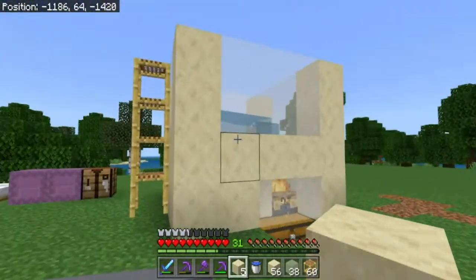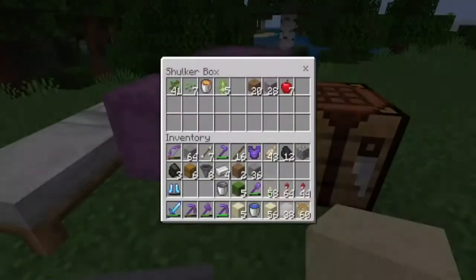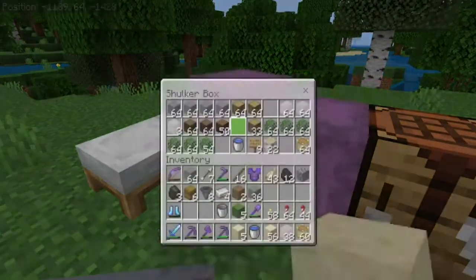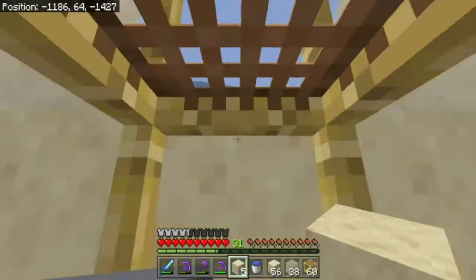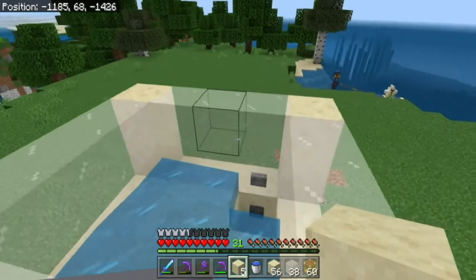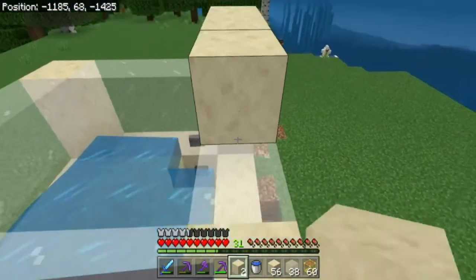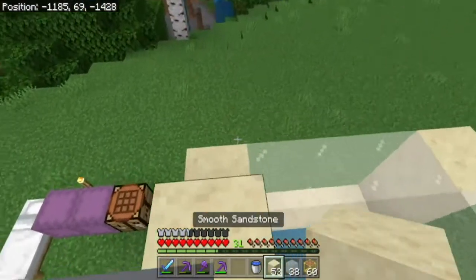This is Bedrock so it won't work as efficiently as Java. That's pretty much any mob farm or golem farm - the mechanics are not quite the same with the villagers. We want that too high so three - this is our top platform, this is where the water platform is going to be.